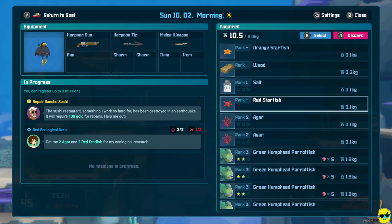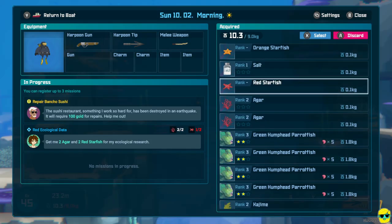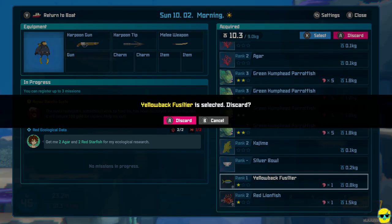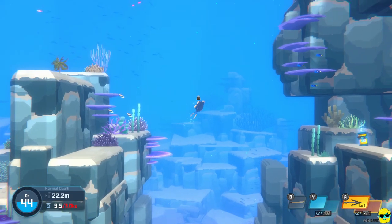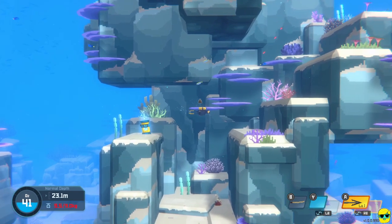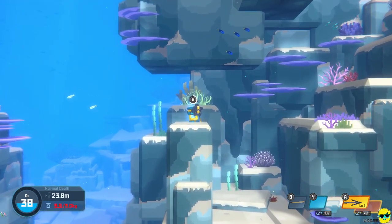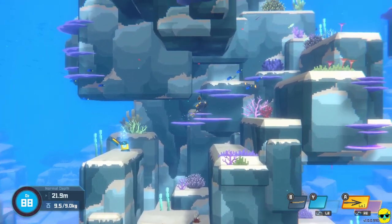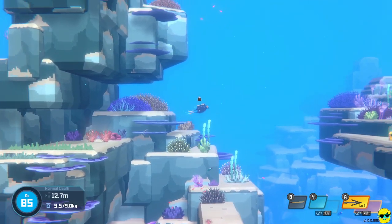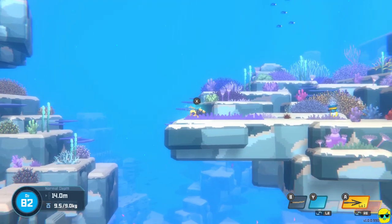I'm going to drop some stuff I don't need. We're not overweight by a lot, but I'll discard this wood and anything heavy I don't need. I'll drop this yellowback fuselier because it's only one star — we killed it with the sword accidentally. I'll keep the lionfish. Here's a full O2 — that's great. There's some agar. I really want to finish the ecological quest if I can, but right now I'm only trying to pick up starfish. They'll be on the floor of the ocean or on one of these coastal shelves.